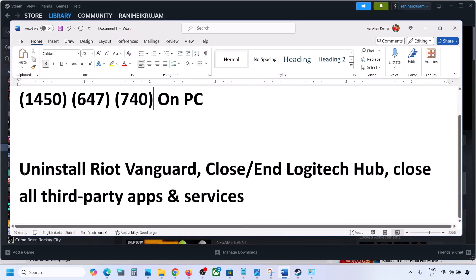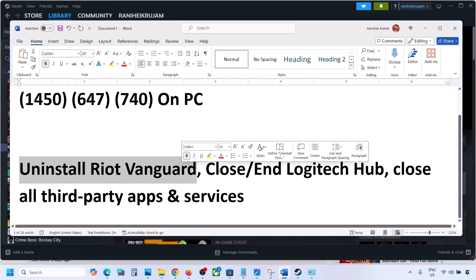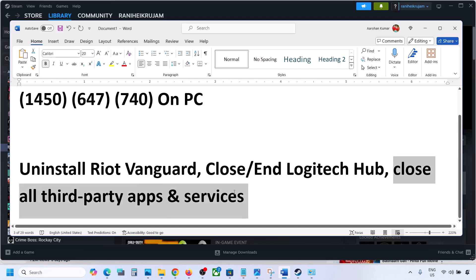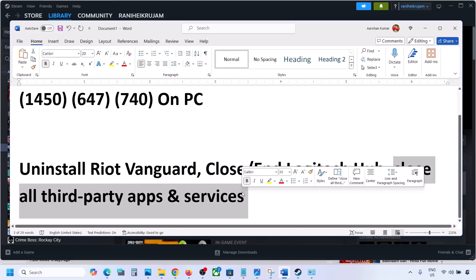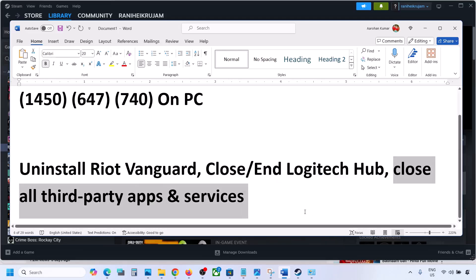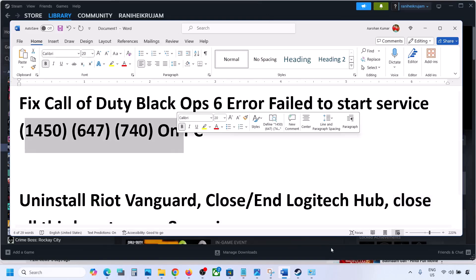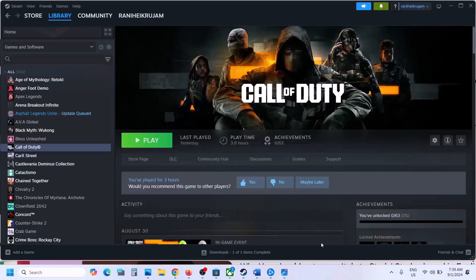The first step is to uninstall Riot Vanguard — if you have this installed, uninstall it. Also end the service for Logitech if you have any Logitech software or services running. Close all third-party applications and services you are not using, and then launch the game and check. If you are still receiving these errors, follow the rest of the steps.